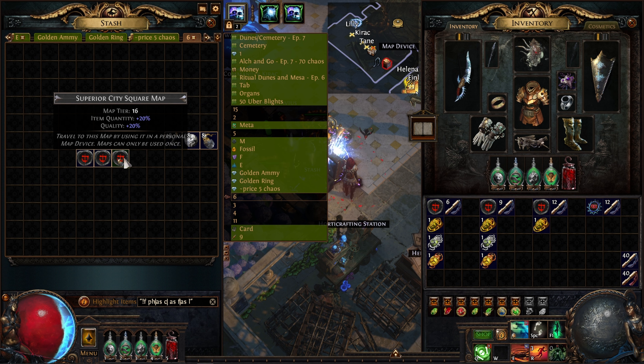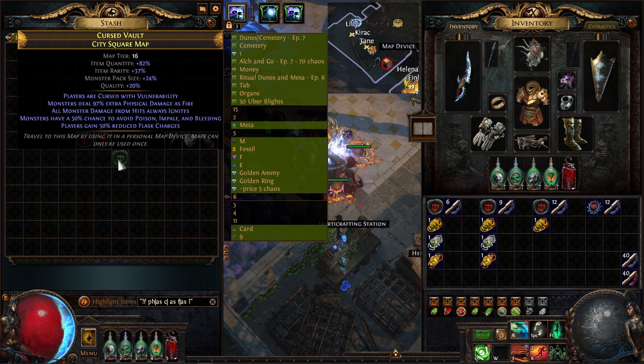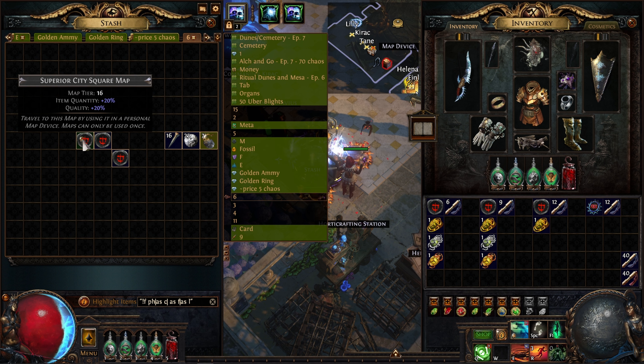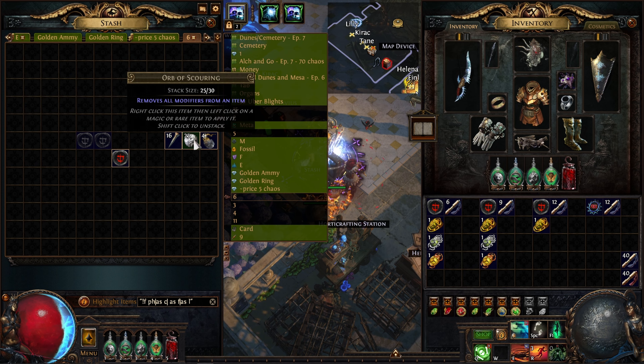Once you start rolling your maps, you're going to notice the highlights. The ones that are highlighted don't contain the dangerous mods that we don't want to run. But others, as you can see, have things like vulnerability and 97% extra physical as fire. So you basically alternate between two rejects and roll your maps in the safest way possible. Whenever you see the highlight, you're going to know you can run them. In my case I can run crit and crit multiplier because I am wearing a Brass Dome — this is not going to be the case for most builds.